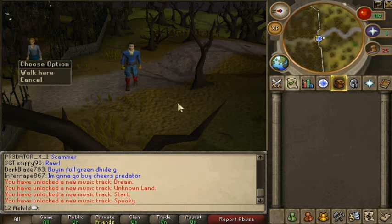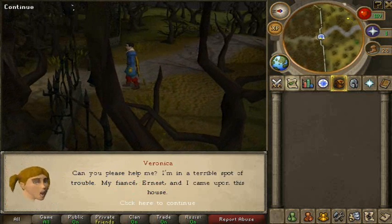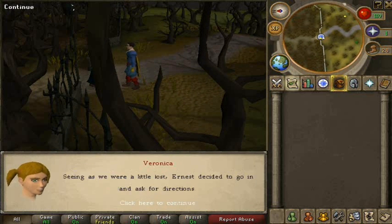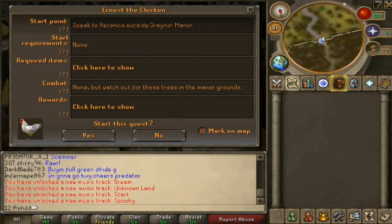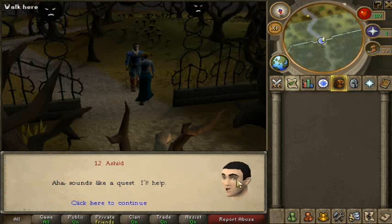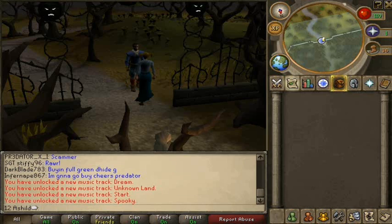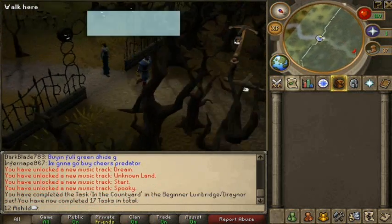Hello everyone, IreneScapeguide here bringing you another quest guide. It's a free to play guide again and it's called Ernest the Chicken. You start off at Draenor Mansion and you find a girl at the entrance trying to find her fiancé who's stuck in the mansion. She said he went inside it an hour ago and never came back, and she wants you to help her find him.